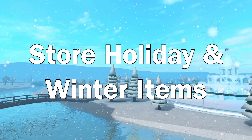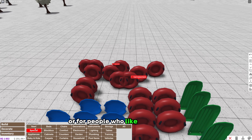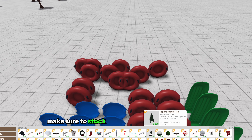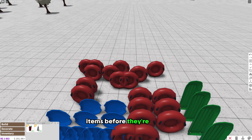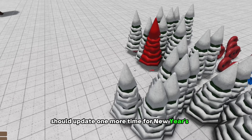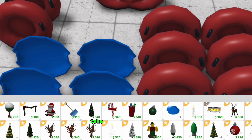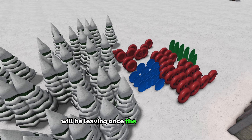Number fifteen: store holiday and winter items. This one is really important for the hoarders or for people who like to have winter stuff all year round. Make sure to stock up on all the holiday and winter items before they're gone at the end of the year — before Bloxburg updates one more time for New Year's Eve. Anything with a yellow star label above it in build mode or in the fridge's take ingredients section will be leaving once the holidays are over.